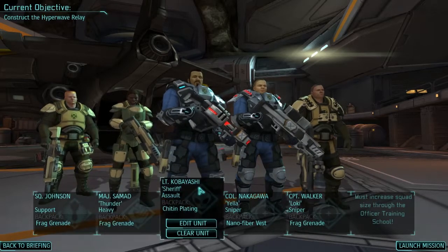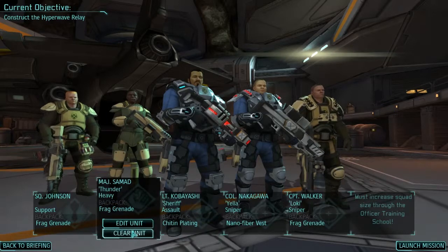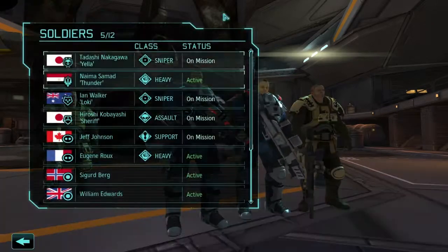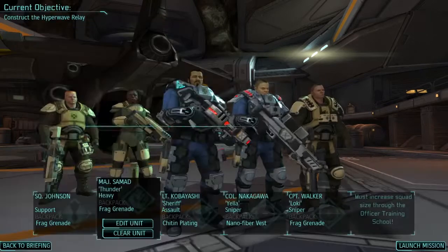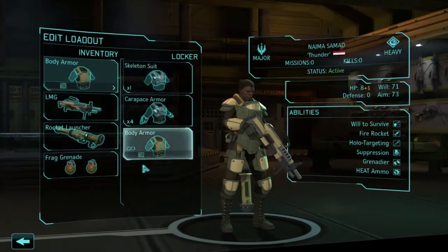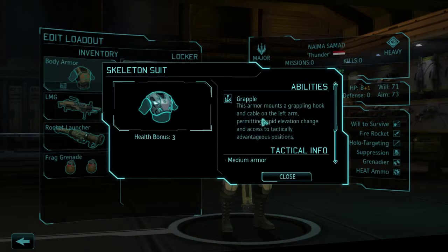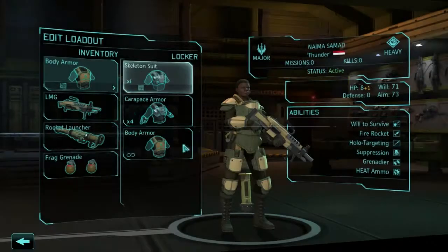So Kobayashi is our front man today. We need a heavy - Thunder. That's actually the only heavy we've got, and Thunder's a fairly good name for a heavy. Let's change the loadout. We've got a skeleton suit. This is for grapple - grabbing on the left arm for rapid elevation change. So we kind of want to put that on Nakagawa.